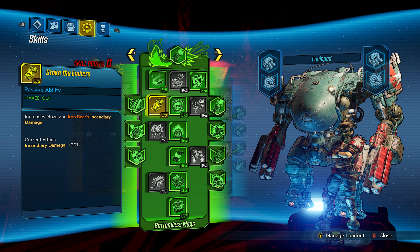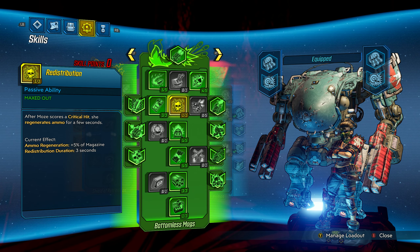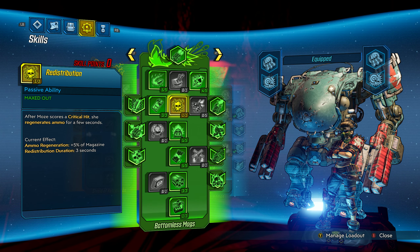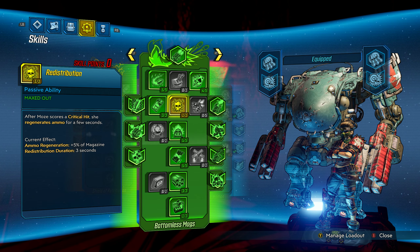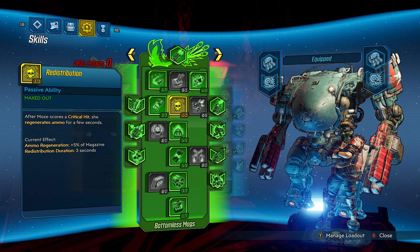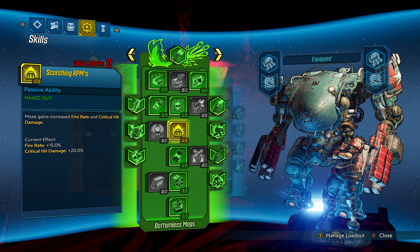We jump down here and take Stoke the Embers for some more incendiary damage. One point in Redistribution — this is a pretty important skill for boss killing, where you regenerate 5% of your magazine per second for three seconds every time you score a crit. In combat, this is just going to be up a hundred percent of the time. Your grenades can crit, so while mobbing, they're constantly regenerating your magazine. And if you're not critting once every three seconds when fighting a boss, you're probably not killing that boss. So this is essentially considered a permanent 5% ammo regen.